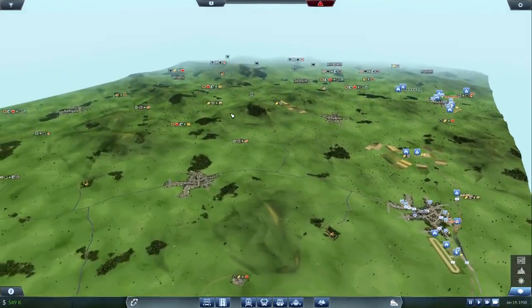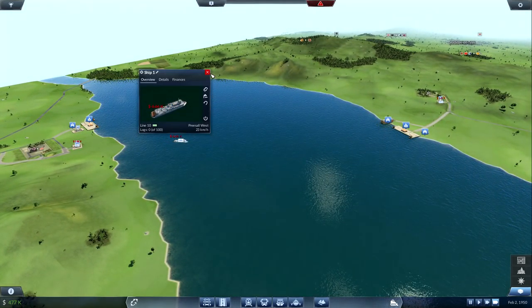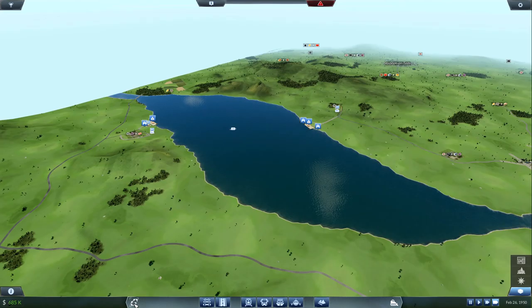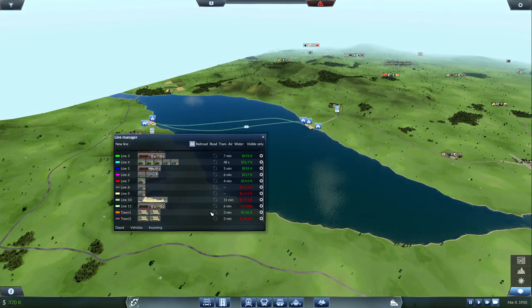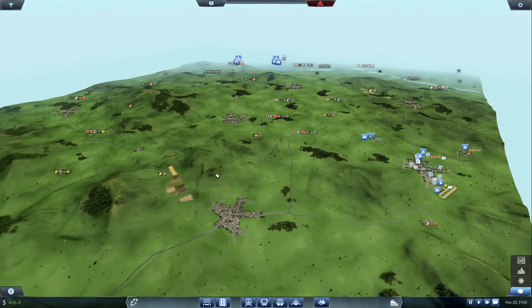Yeah, we unlocked a ton of ships. Let's go see how our shipping is actually doing at the moment. Not good, it looks like. We'll let it run for a little while longer. How much money is it hemorrhaging? 79K. Not the worst thing in the world. It's about 100K we're losing out on that. Everything is kind of slowing down a little bit, which sucks.